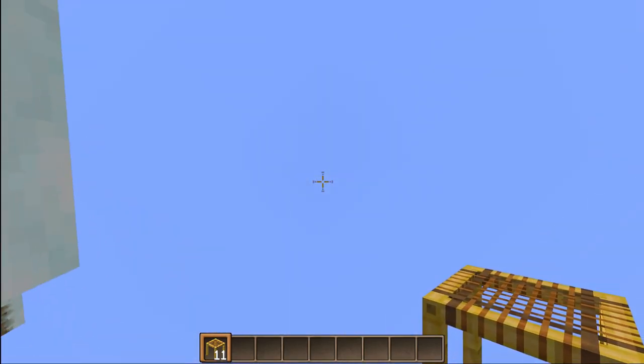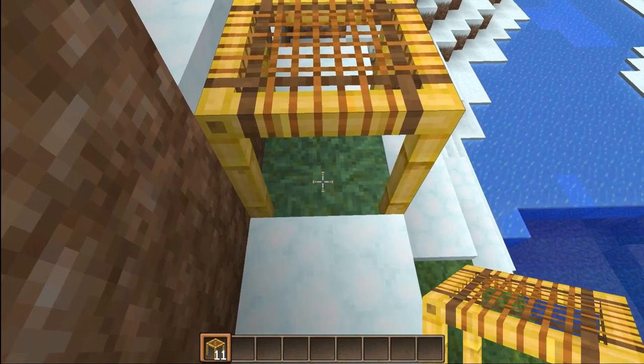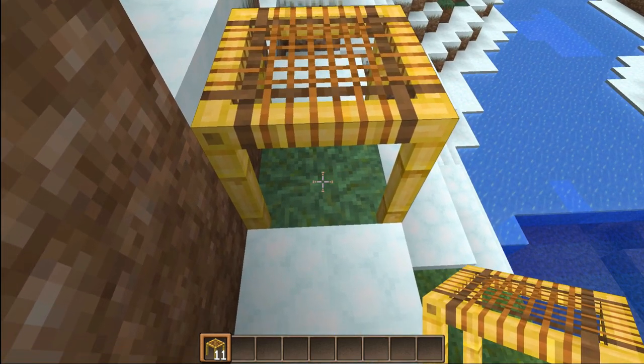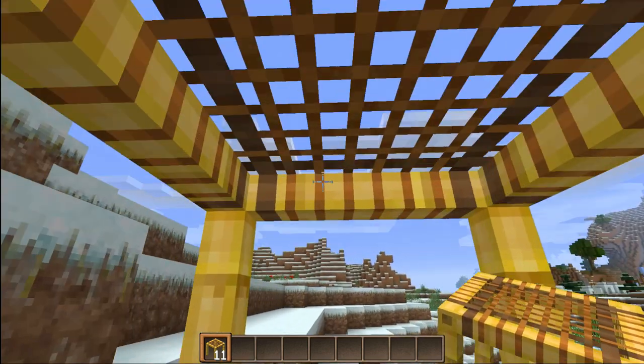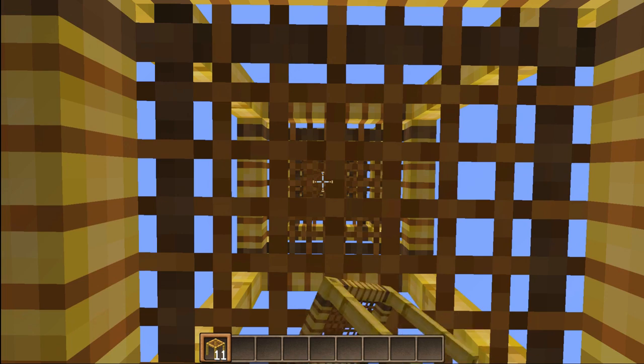Here we are off in the distance, far, far away. I'm going to place one down below me, back up just a little bit, and point underneath the one that I just placed. Place another one, go back into it into the center, and start placing them again. We will notice that we stop clicking, but we will continue placing these, and eventually we will see the message pop up at the bottom left of the screen telling us we have reached the block build limit.